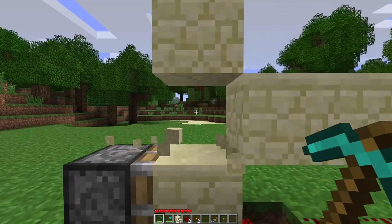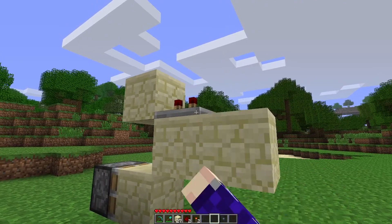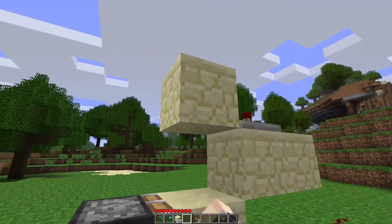I'm going to remove this block here — it's not necessary — and place a repeater on this block set to a two tick delay. Then I'll place a redstone dust on this block and a redstone dust on top of that block.